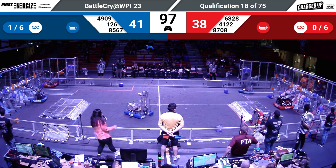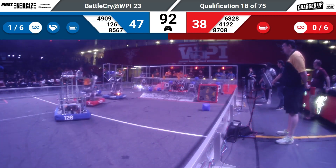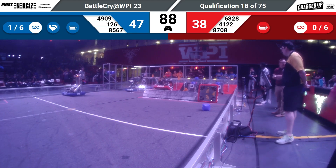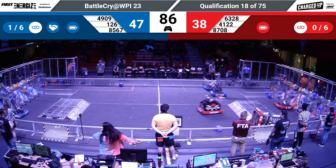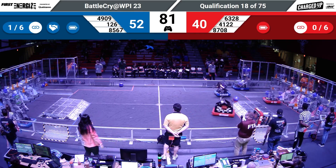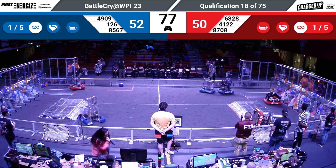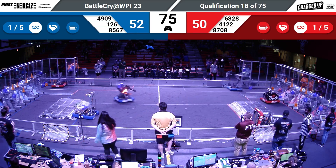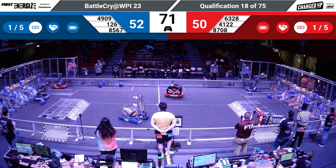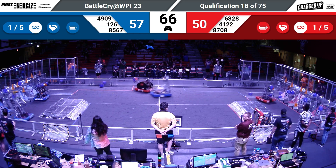63-28 seems like they might have gotten caught on the edge of that charge station; it'll be up to their alliance partners to keep them in this game. Over on the blue alliance, Team Ultraviolet going to place another cone in front of their driver's station as their partners 126 collecting a cube from the single substation, getting caught up with alliance partners 49-09. Gale Hawks transitioning back to their signature cube launcher to try and fill up that blue alliance grid with cubes.